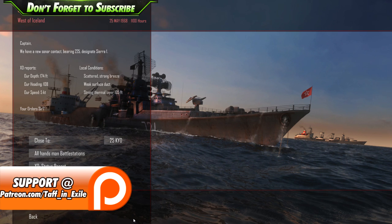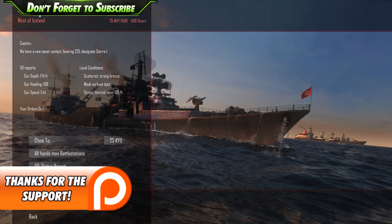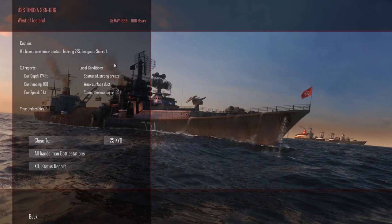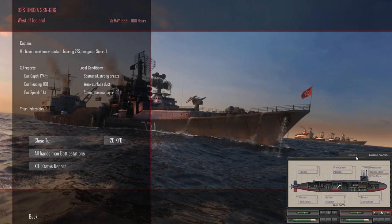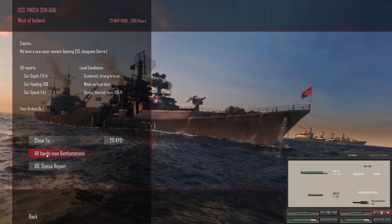Hi everyone, welcome back to Cold Waters. Following on the success of last time — surviving, that is — we are here with the USS Tinosa, west of Iceland, 25th of May 1968, 1100 hours. Captain, we have a nuke sonar contact bearing 225, designate Sierra 1. Depth is 174 feet, heading 108, speed 5 knots. We've got Mark 16s and 37s, so let's get some 37s loaded, 20 noise makers, and we are good to go — 100% all round. Let's man battle stations.